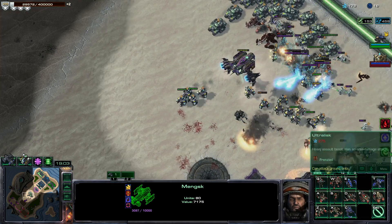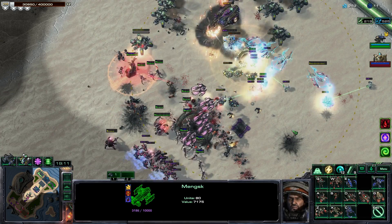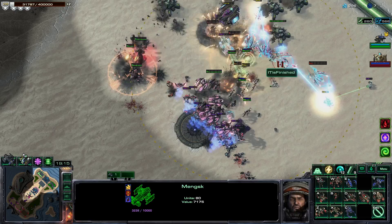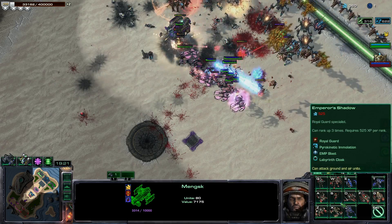I only have three shock divisions — three is not enough, it's like a sin. I can make one of them fly! Flying shock divisions should hit the Void Rays as well. Let me buy the shock division first.